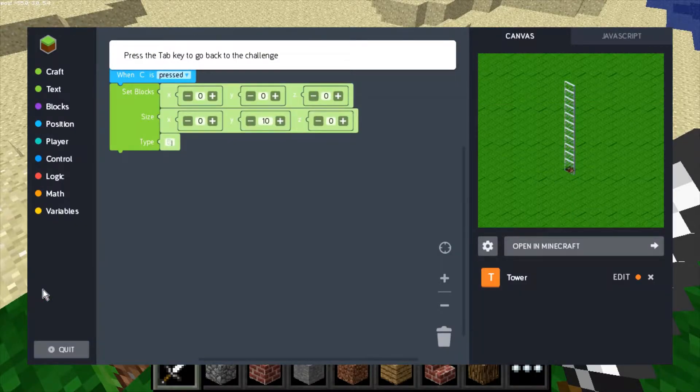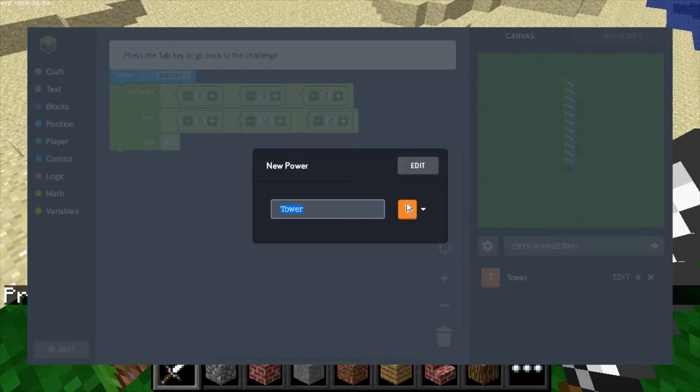To get into your Minecraft hacking tool, just hit the Tab key and that'll bring up this menu. On the left side you can see all the different tools you can use to code your scripts to create different things — like towers, for instance. You can see the different parameters you program, and on the right side you can see what you've programmed so far. You start off with the tower, get in there and edit it, and call it whatever you like.